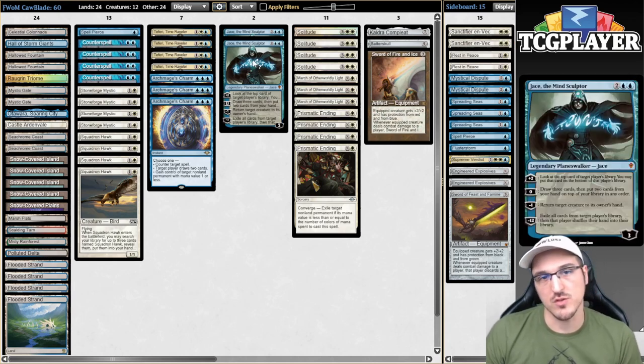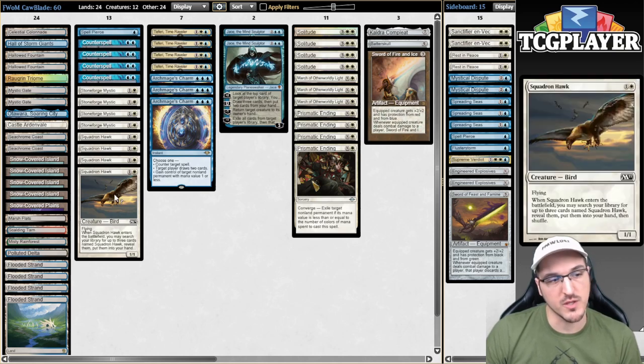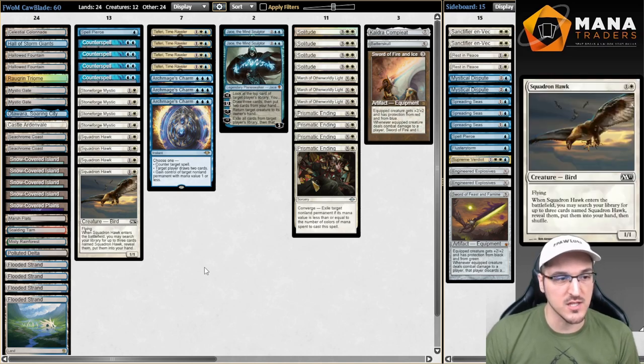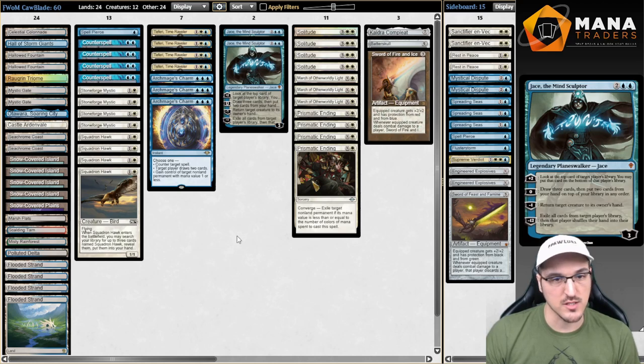We're also playing Jace, the Mind Sculptor. Jace obviously lines up very well with Squadron Hawk because you get to play your Hawk, get three copies of it, then you Brainstorm, put the Hawks back in, cast one of your Hawks, and get to draw some extra cards out of the deal. Some very nice synergy there.